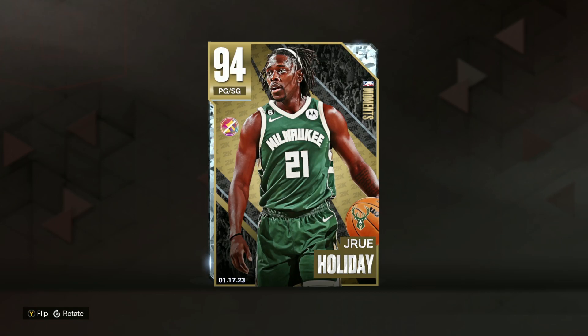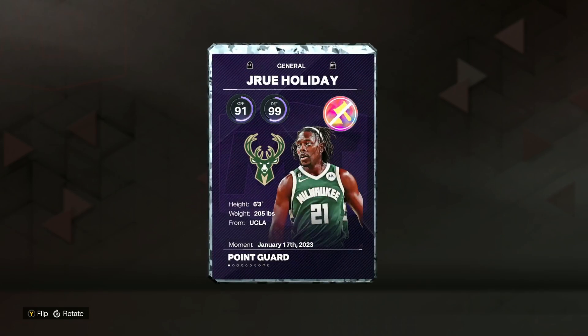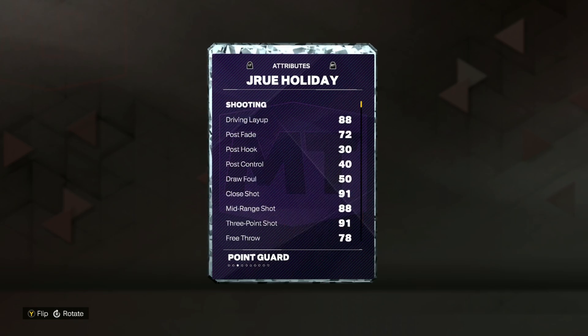In this video we've got a gameplay on the new free diamond moments Drew Holiday in NBA 2K23 MyTeam. He's going to be a 94 overall point guard slash shooting guard. He's six foot three, so not a terrible height for the point guard position. I do wish he was a little bit taller because in real life he's actually six foot four or six foot five, but for some reason he's only six foot three in MyTeam.